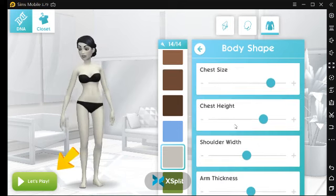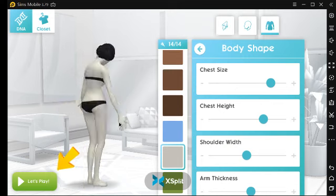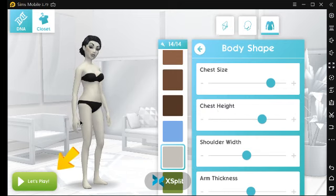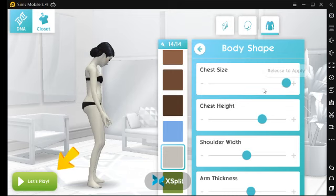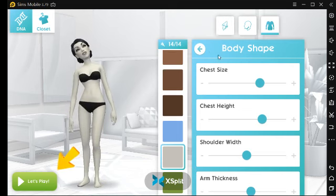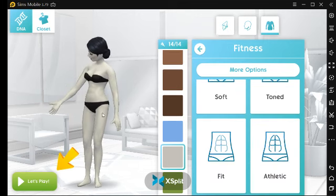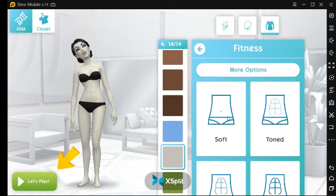You can also change the chest size and chest height. I'm not gonna do that because I don't want to mess it up. The maximum looks ridiculous — let's keep it like this. Fitness — that basically doesn't do anything, but it makes muscles visible. Let's make her soft and move on to the closet.